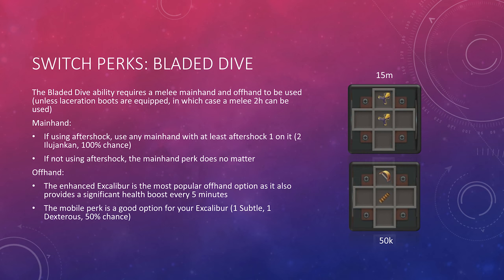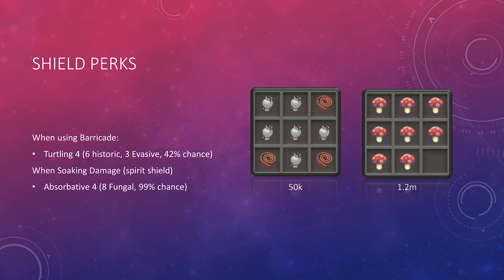We're now going to talk about a Bladed Dive switch. The Bladed Dive ability requires a melee mainhand and offhand to be used, unless you have Laceration Boots equipped, in which case you can also use a melee two-handed weapon. When you're meleeing, you can already Bladed Dive — but what about when using ranged or magic? If the rest of your gear has Aftershock, you'll want Aftershock 1 on the mainhand with two Ilujankan components. As for the offhand, an Enhanced Excalibur is a popular choice — it has a powerful special effect that heals you, and for many players it will be in your inventory anyway, so you may as well use it for two things. The perk of choice on the Excalibur is usually Mobile, which you can get on a standard gizmo shell with one Subtle and one Dextrous component.